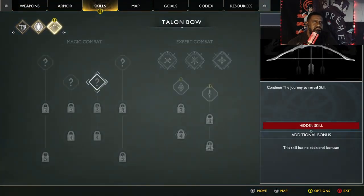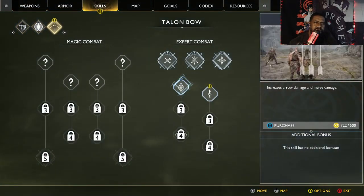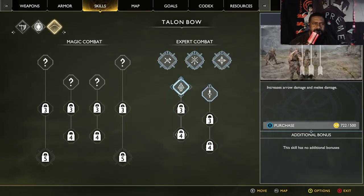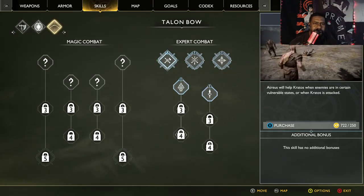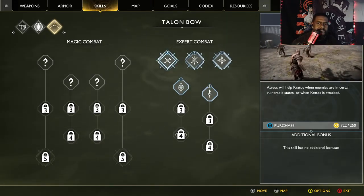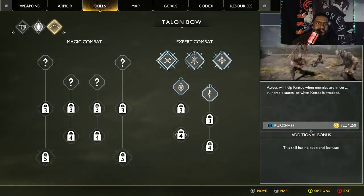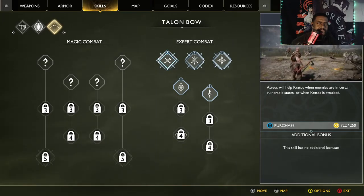Skills. We got another bow skill too. What does this give us? Increase arrow damage and melee damage. Increase firing rate. Both are valid. We want to get him the teamwork ability — put the boy to work.